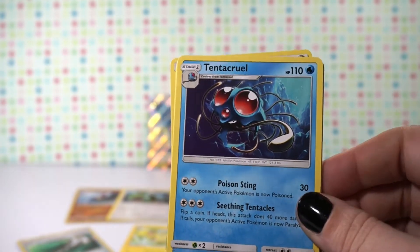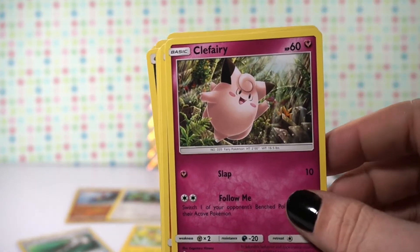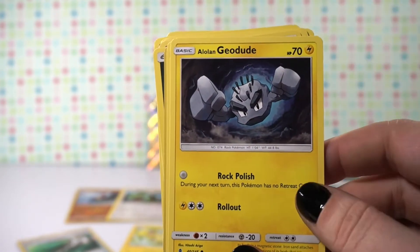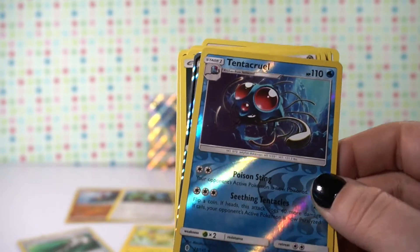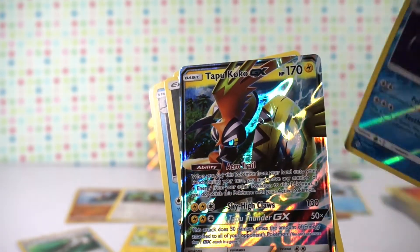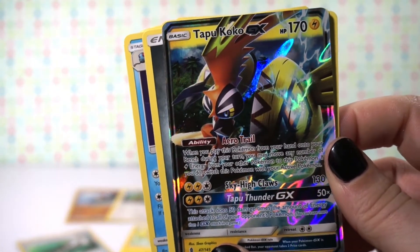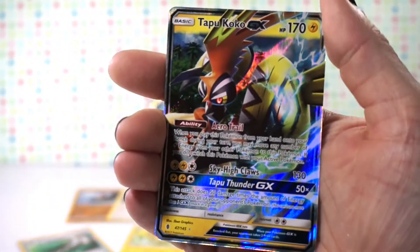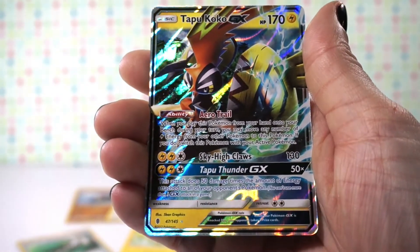This last pack starts off with an energy. We have Tentacruel, Max Potion, Machoke, another Clefairy, Rockruff, Barboach, Alolan Geodude — okay, that's why it looks a little weird. Another Fletchling, and then our reverse holo is Tentacruel. And then we have another GX card — look at that GX card! This is Tapu Koko! This is really cool. Can you see it? This is pretty awesome.